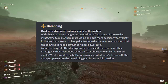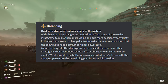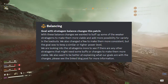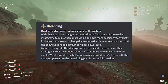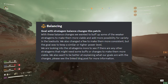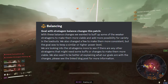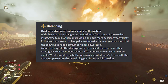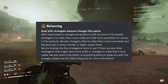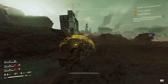A short explanation of the goal with the balancing: with these balance changes they wanted to buff up some of the weaker stratagems to make them more viable and add more possibility for variety in loadouts. They also changed a few to make them more consistent, but the goal was to keep a similar or higher power level. They're looking into more stratagems that may need buffs. Billsted now being the chief creative officer definitely shows, and the mentality behind these changes is a very good one.